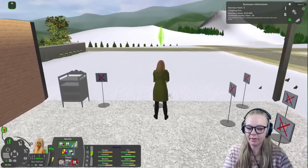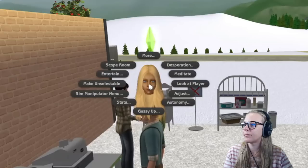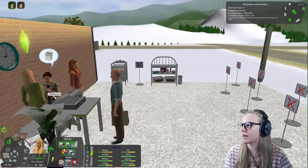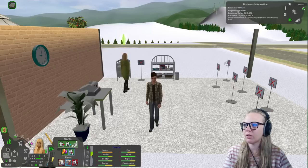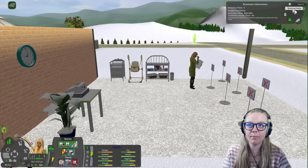Here's a tip that not everyone knows about: if things need restocking, you can either click individually on each item and tell your sim to restock them one by one — or you can click on your business owner, go to Management, and select Restock. Your sim will now go around and restock everything that needs to be restocked automatically. Oh my goodness — business rank four! We just ranked up to business rank four.